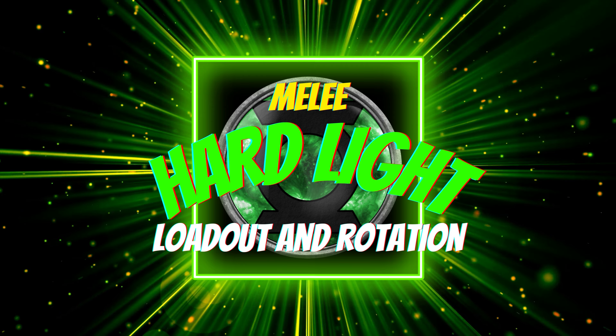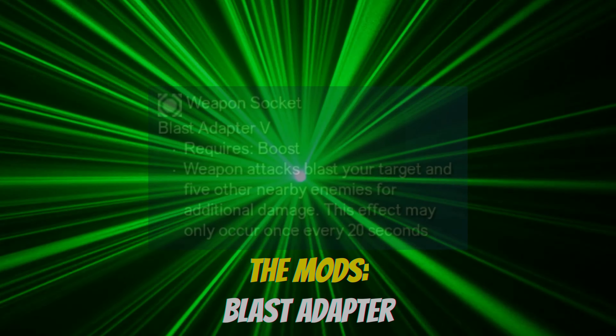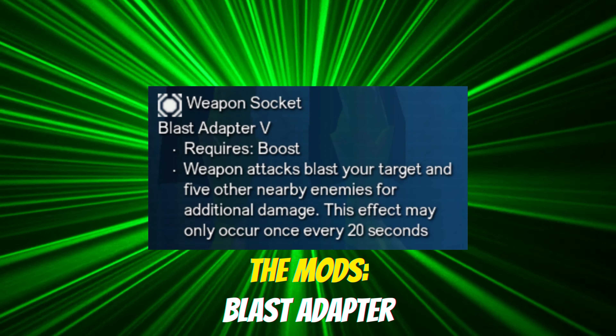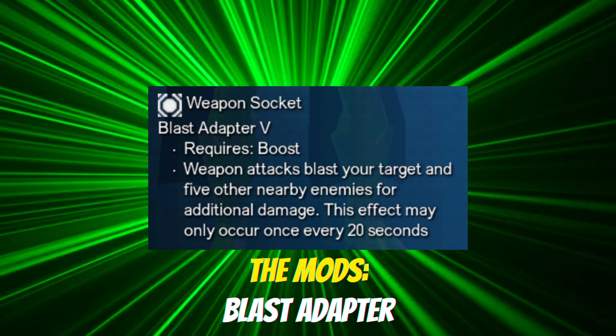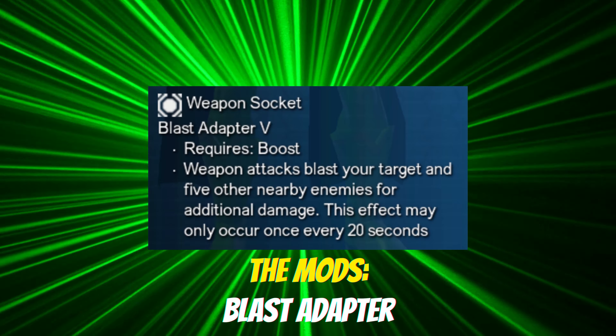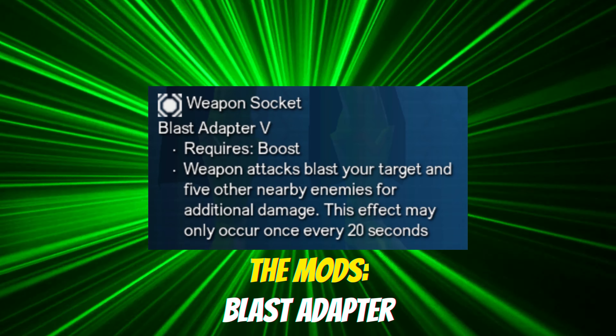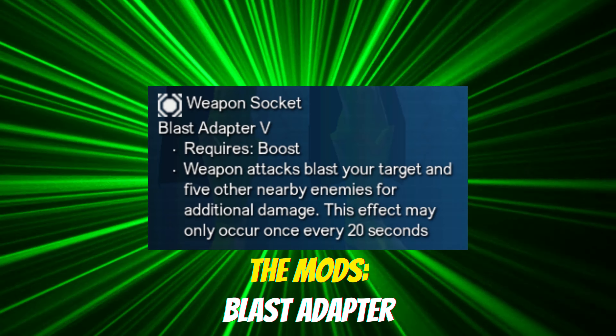We'll start out with our white mods as always. For our weapon, we're going Blast Adapter for this one. Now we won't be weapon clipping in this one, but we do make use of that in the range build, so it's best to keep it the same across the board for simplicity's sake. And with Hardlight being so power friendly, we shouldn't be running into too many issues with power at all.